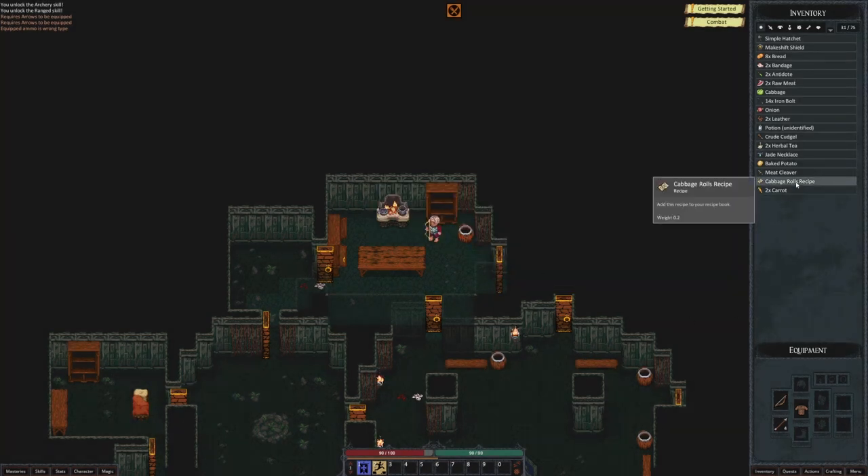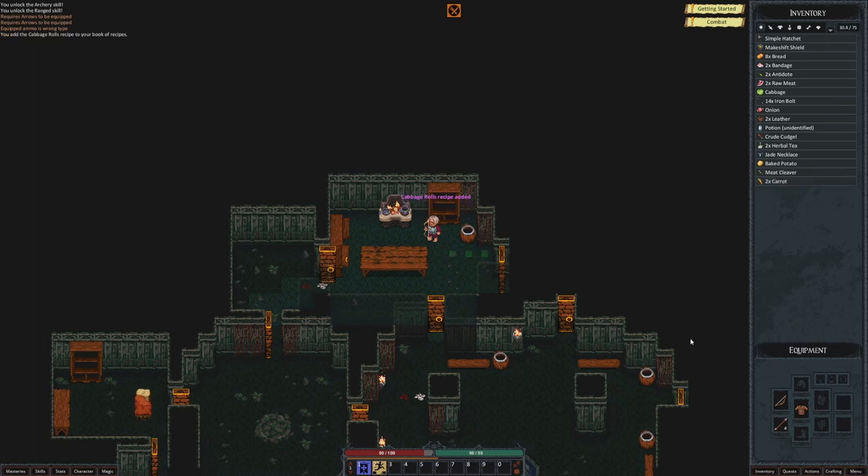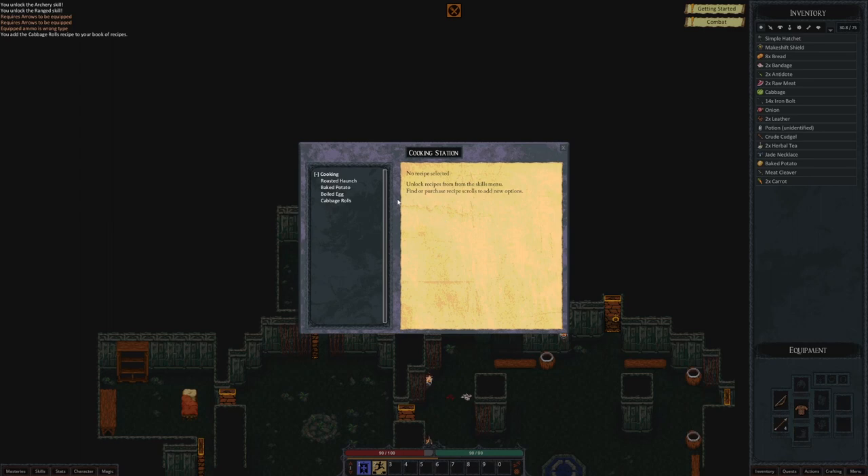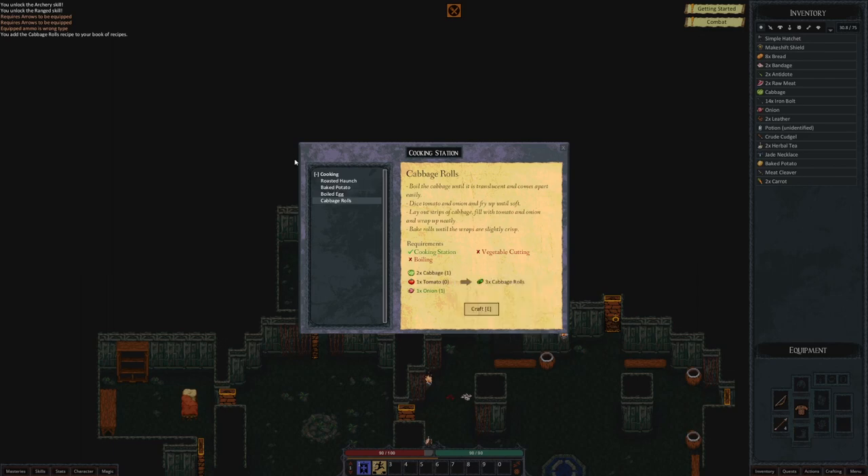Cabbage rolls recipe — let's learn that. Add this recipe to your recipe book. Let's do that — so now we know about cabbage rolls. This is a cooking station! So let's see — can we make cabbage rolls? We need tomato for that. You learn a little bit about cooking in this game. You can learn how to make cabbage rolls. Not everyone's cup of tea, but I like a cabbage roll.